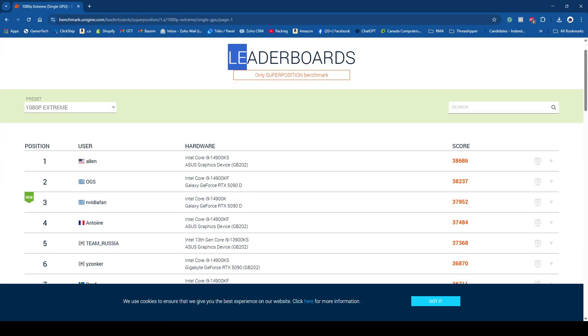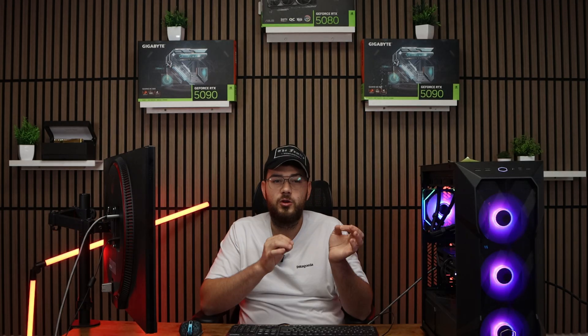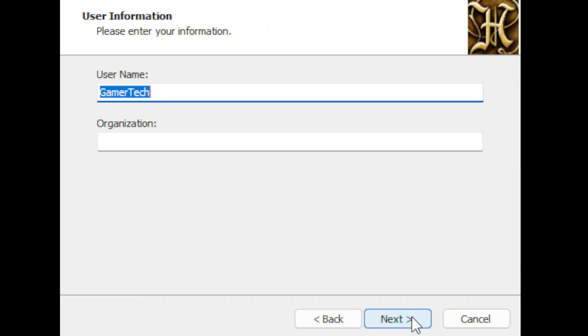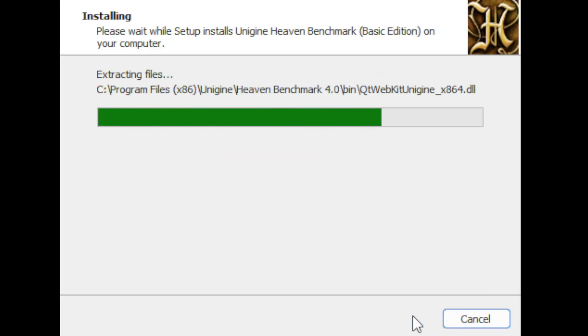It's been around for a while and it's still super popular because it's easy to use and gives results you can compare online. The first step is to download Heaven — just go on Google and search Unigine Heaven benchmark and grab it from the official site. It's completely free, and once installed, close any background programs so nothing interferes with the test.